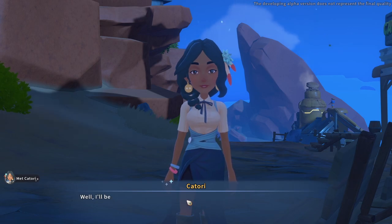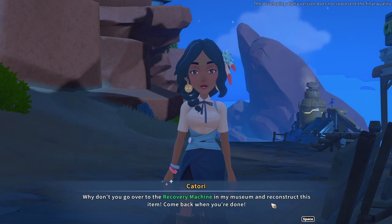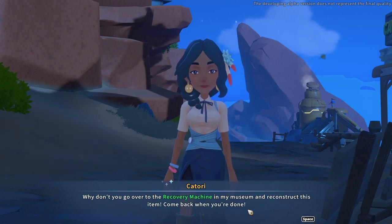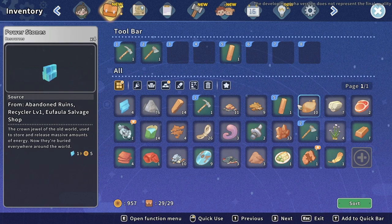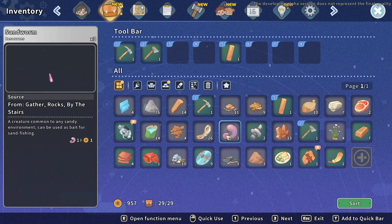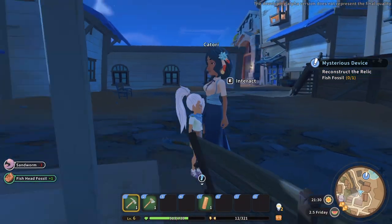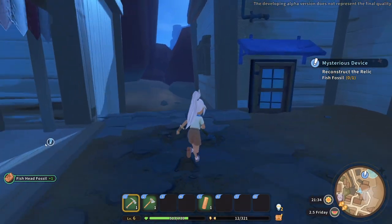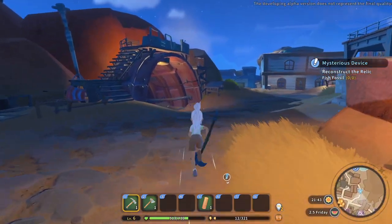Katori says: 'Oh hey there, you got something for me? Well I'll be darned - this relic fragment, it's exactly the one I was looking for. I can't believe it. Look, I have another fragment right here - why don't you go over to the recovery machine in my museum and construct this item? Come back when you're done.' Our inventory is completely full - we have got to craft one of those storage boxes.